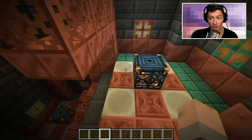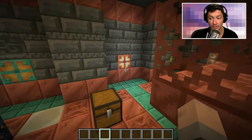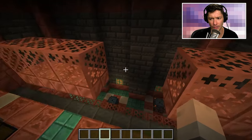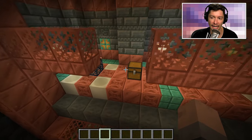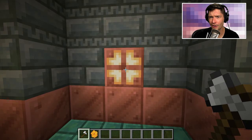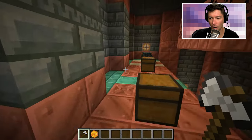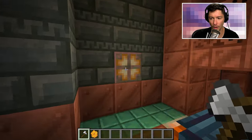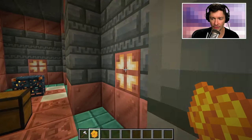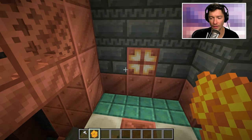I'm in creative mode and I want to test it once we're finished, so I'll switch into survival when done. The next step is handling all of these copper bulbs around — some are oxidized quite a lot. I like to scrape off all the oxidation and add a layer of wax. I go through and get them all to no oxidation, then use honeycomb on them. If one already has the wax on it you don't need to apply it again.